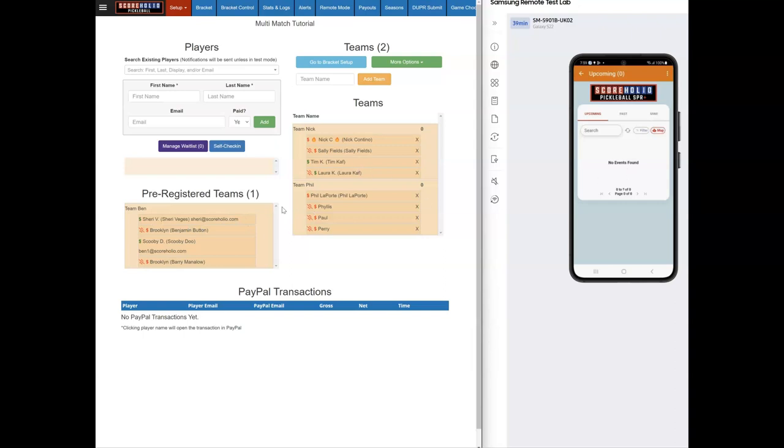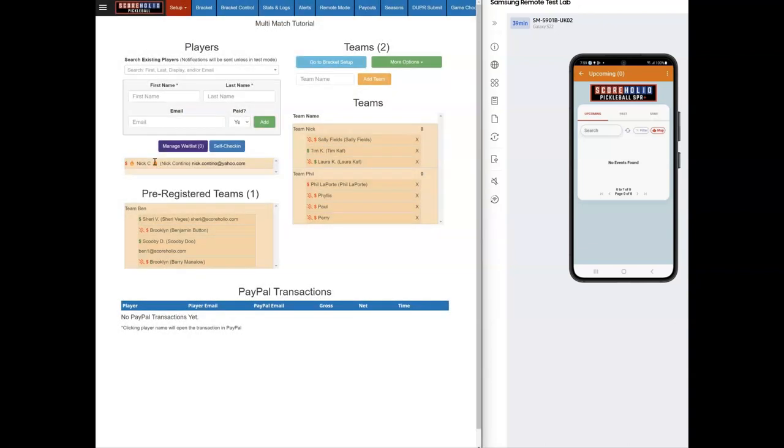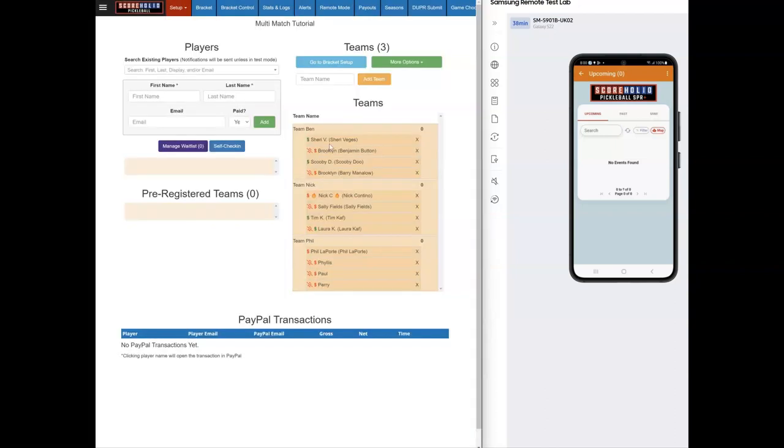In the admin panel, if pre-registration is on and teams sign up, they'll appear here. I've already made a couple of teams. You can click on a team to add or remove players, or use 'Import Spreadsheet' for large rosters — check docs.scoreholio.com for more on that. When teams are ready, you click to check them in and they move over to the active list.